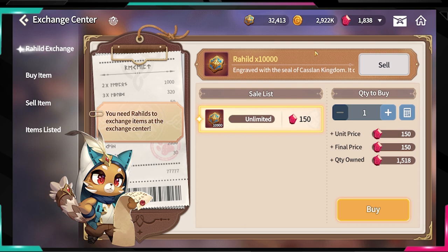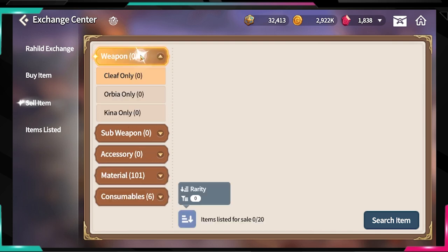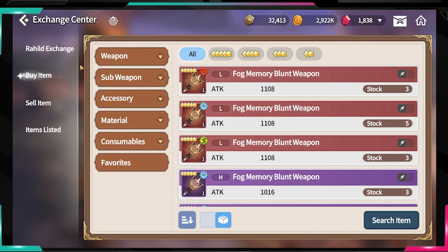Now you're going to ask: how do you get those marks? It's very simple — basically anything in your backpack you can sell. When it comes to equipment, it's a bit different because equipment dropped in specific dungeons cannot be registered on the market. We're not going to focus on gear today.